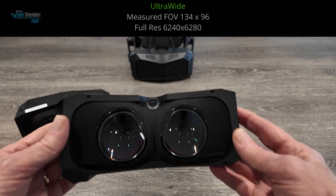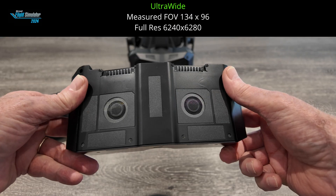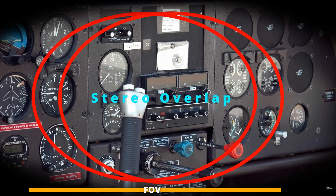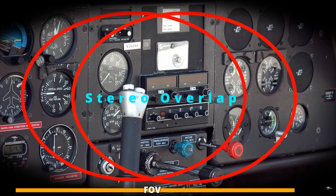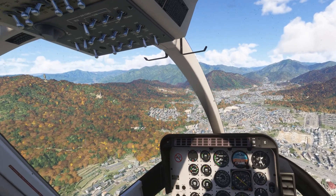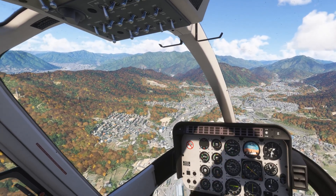Moving on to option number two: the ultra-wide. For me, horizontal FOV increased from 126 to 134 degrees, and vertical FOV decreased from 100 to 96. This headset is essentially the same as the 50 PPD version and also features 50 PPD, but the primary difference is a reduced stereo binocular overlap, which increases horizontal FOV by between 8 and 10%. Once in the headset that increase is noticeable. Some users have reported an improvement in FOV of up to about 138 degrees.